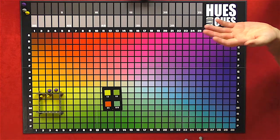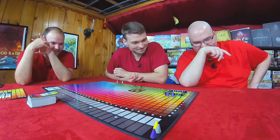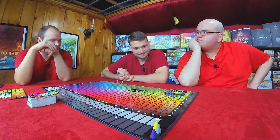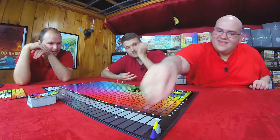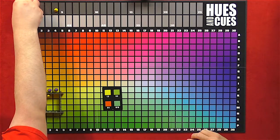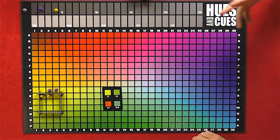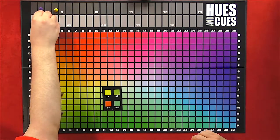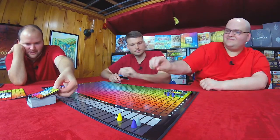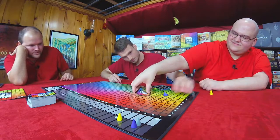Here's how scoring works: every piece inside the frame scores two points for that player. Will gets four points. Everyone on the border of the frame, including diagonals, gets one point per piece — that's two for me. And it's one point per piece for the cue giver for every piece inside the frame, so that's two points for Graham as well. Will takes the lead. I got zero points, apparently.